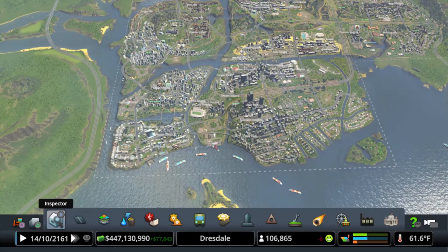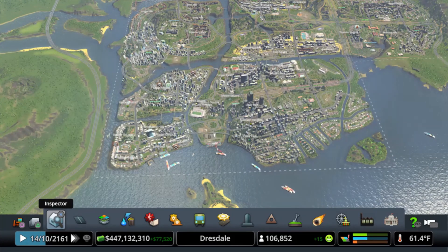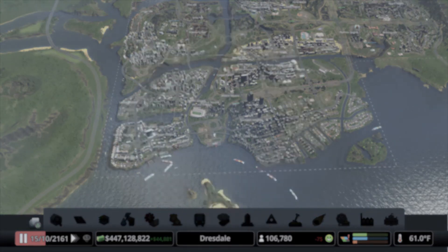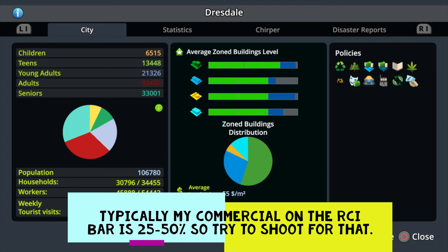So that's your new tip of the day. Use your unemployment to determine whether to zone residential or not. Use your unemployment in tandem with the outside connection to see if you need more jobs. Then decide what jobs to zone — industry or office. If you don't want either, check here: is your commercial around 25%? Then zone a little more. If it's 40% to 50%, you're probably overzoned and may start seeing not enough buyers, not enough workers, because you overzoned that area.